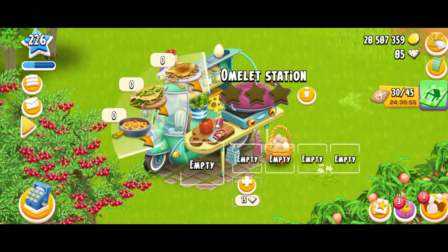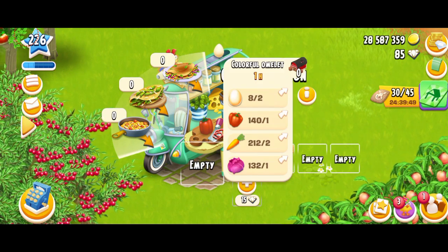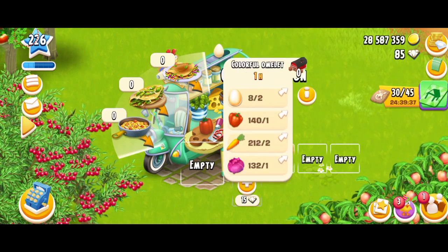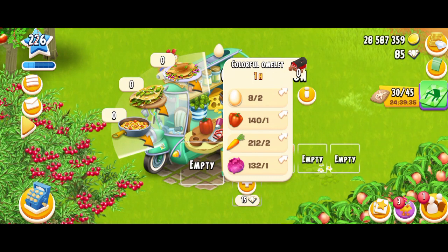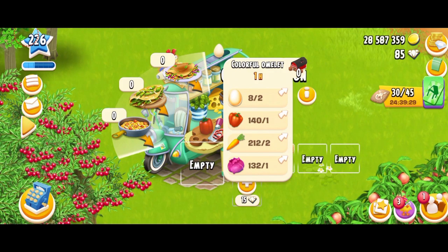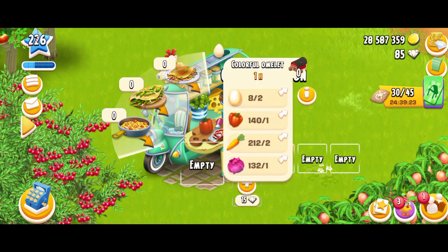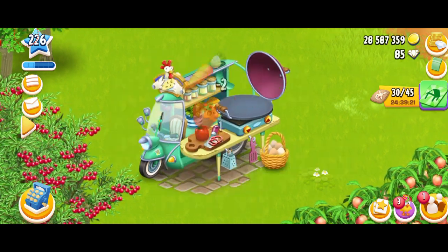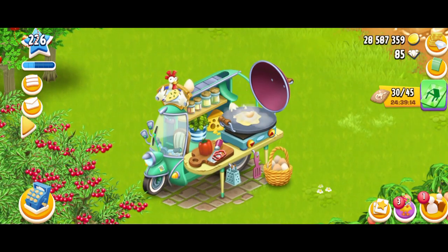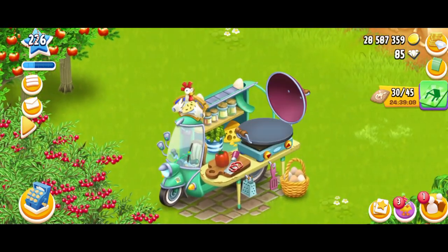I have to show you guys the products. We have three products that this machine makes. Number one is the colorful omelet, second is the spring omelet, and we have the cheese omelet. Let's see what we need to make a colorful omelet — you need two eggs, one bell pepper, two carrots, and one cabbage. Not really that hard to make; you're just going to need a lot of eggs. Now you can see the machine is working. The way the egg cracked into the pan and like the smoke coming out — this is so detailed, I love this!